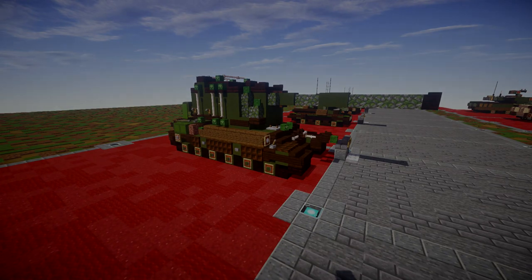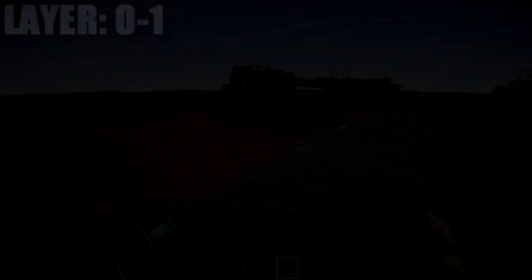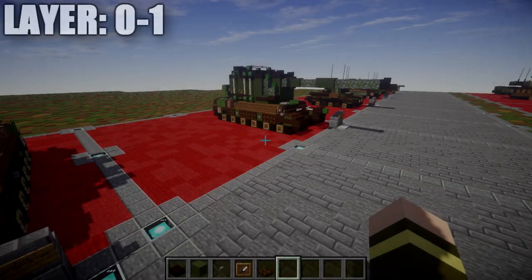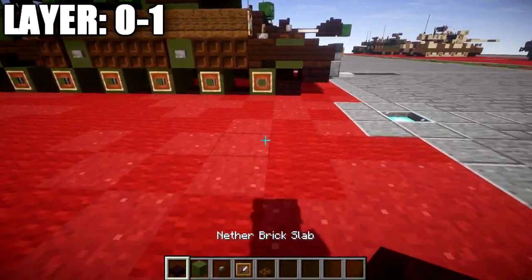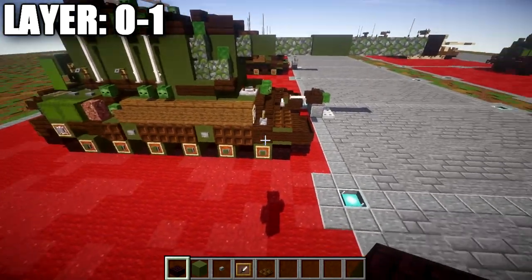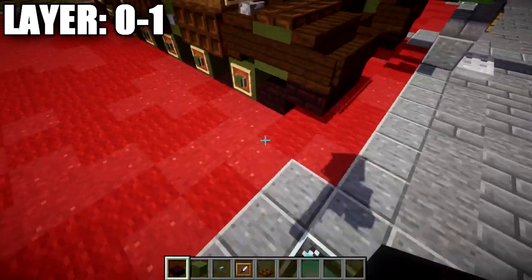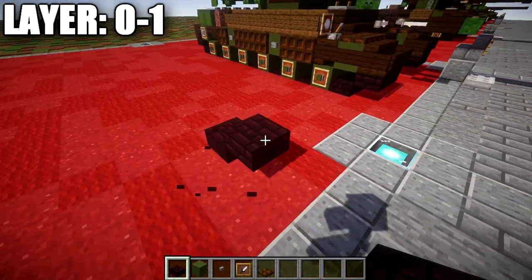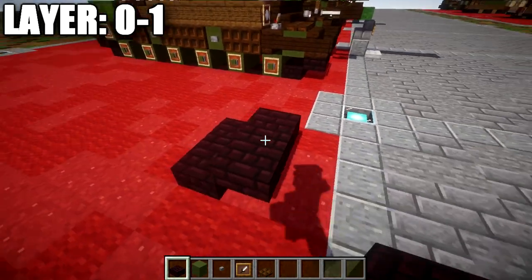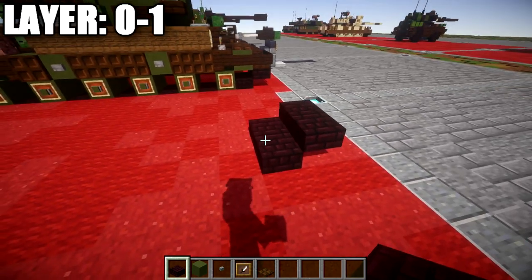Let's go ahead and move into the tutorial beginning with layer number one. We're going to begin with layers zero through one. For these layers, we're going to set up the basis of our tracks and basically the basis of our chassis. First thing we want to do is place down a brick slab, followed by a brick top slab coming off toward the front. We're going to place a secondary brick slab and top slab next to these two, so you have two that go across.